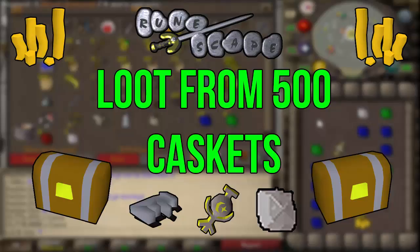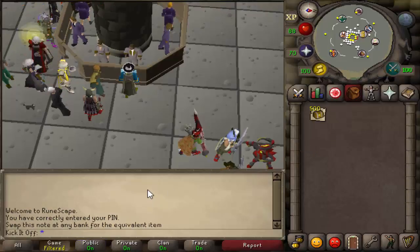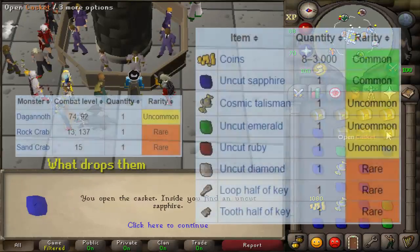What I did is I bought 500 caskets and in total it cost me 1 mil and 64k, then of course I just went and opened them all, and then I'm going to end up selling my loot at the end.